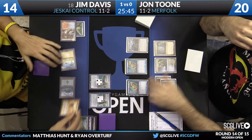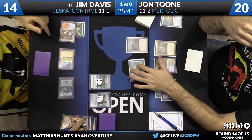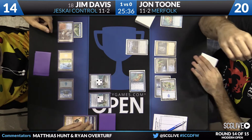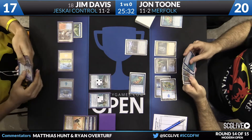We join on turn four with Jon on the play. Jon makes his fourth land drop, which is Cavern of Souls. He casts Spreading Seas on a Steam Vents, then goes to attack. Jim floats the red mana while he still has it, and Lightning Helix takes out an Adept. But then he takes two, going down to 15.